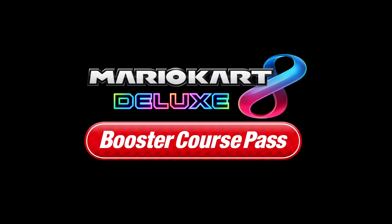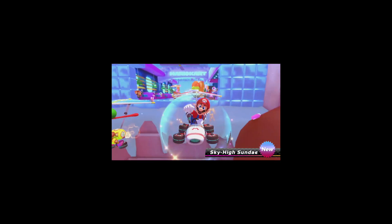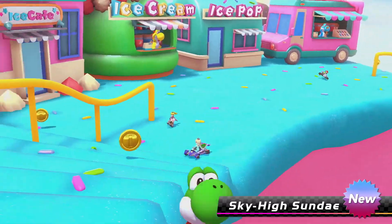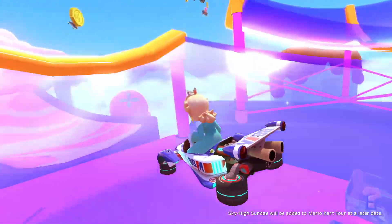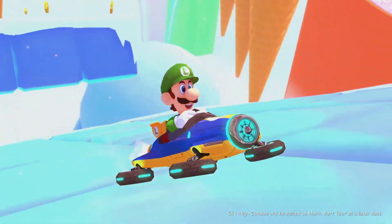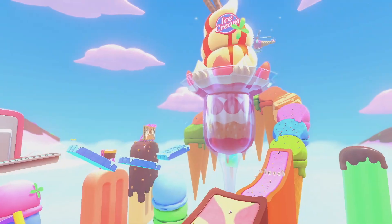Next up, I want to talk about Sky High Sunday, the brand new course coming to Mario Kart 8 Deluxe. I also want to point out that I just made a video about how new courses could be coming to this game because Tour has a bunch of new courses the developers have made but haven't put into the game yet. Sky High Sunday is an absolute first for the Booster Course Pass — it's the first course in this DLC to include anti-gravity, which is obviously one of the main mechanics of the original Mario Kart 8. It looks like the entire course is anti-gravity.